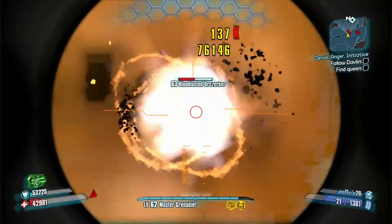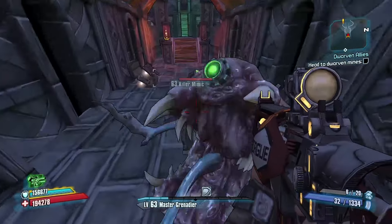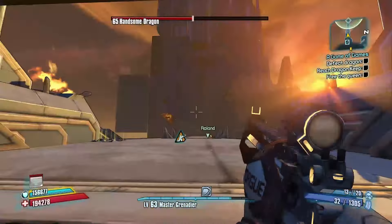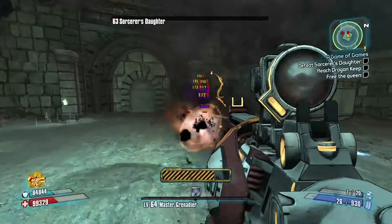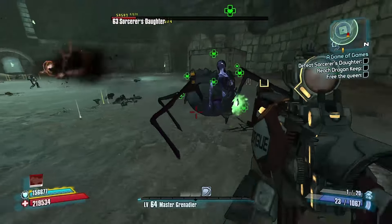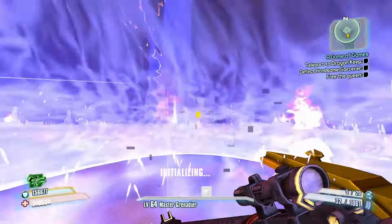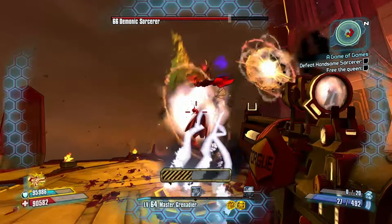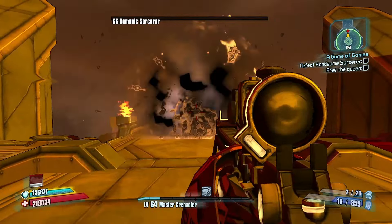The Tiny Tina DLC gave me a little bit of a struggle. Most of the enemies were fine. The Gold Golem wasn't too bad — he was just tanky as frick. The Handsome Dragon wasn't too far from annoying either. The handsome sorcerer's daughter was a big spider lady — it was kind of hot to be honest. Wait, why did I say that? I arrived at the handsome sorcerer and this was the annoying part. He had three phases, all seemed to resist explosives or were extremely tanky. It was just not even a good time. After quite a few deaths, I finally beat the Tiny Tina DLC.